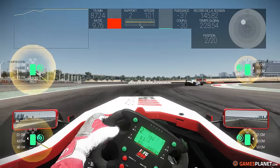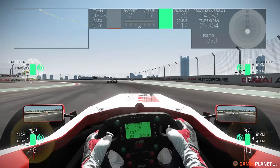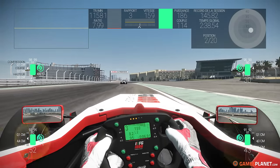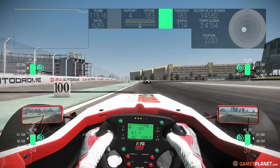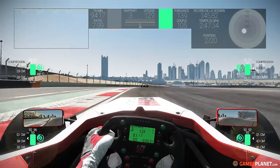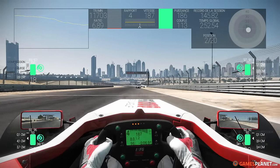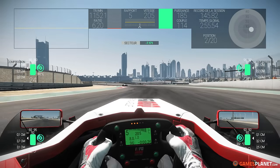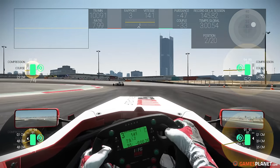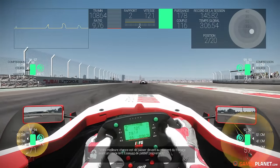Chose importante sur un circuit comme Dubaï — on a droit à une voiture très vive. Comparé aux qualifications, on a corrigé ce manque de relance en retravaillant la boîte qui était un petit peu trop longue — on n'avait pas besoin d'autant de vitesse de pointe. Ça sera peut-être le cas sur le deuxième tracé tout à l'heure, puisque l'on va assister à un deuxième meeting cette semaine. On est plus rapide avec 7 secondes dans le deuxième secteur.